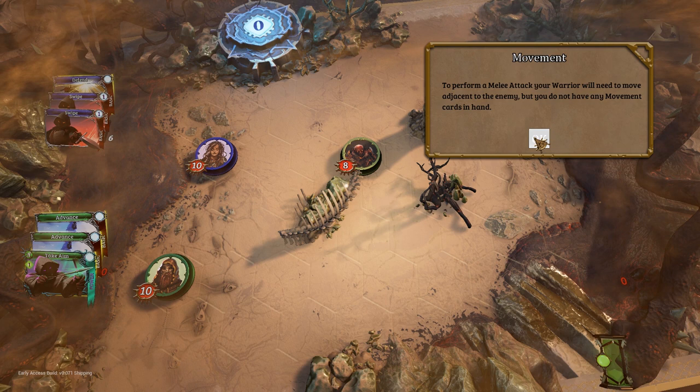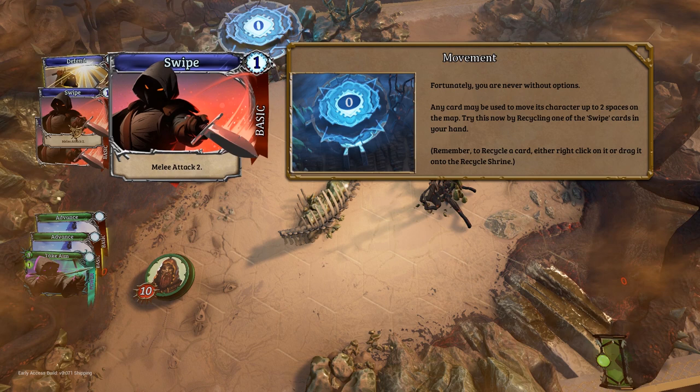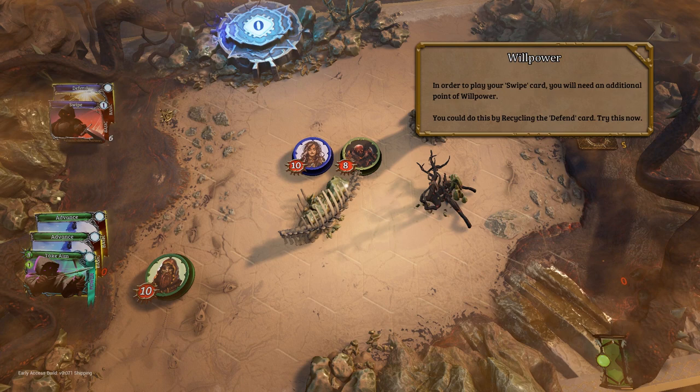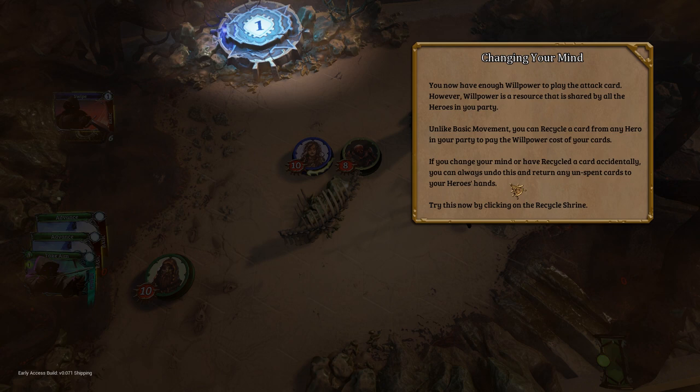So to use a melee attack, you've got to move closer. Any cards may be used to move a character up to two spaces on the map. Buy this now by recycling one of the swipe cards in your hand. Oh, so we can now move. So we need more willpower. You now have enough willpower to play the attack card. However, willpower is a resource that is shared by all heroes in your party. Unlike basic movement, you can recycle a card from any hero in your party to pay the willpower cost of your cards. You can always undo a recycle and return any unspent cards to your hero's hands.